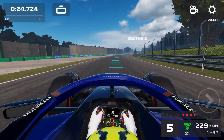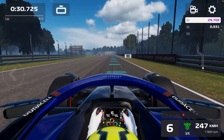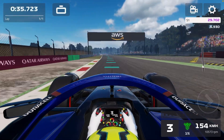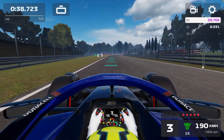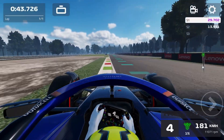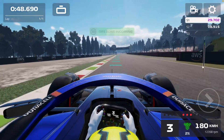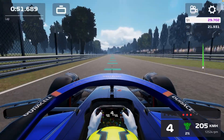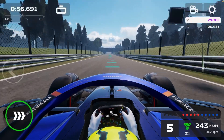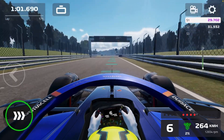I know where to go through — the outside of the first corner. Then we might get a purple sector. I just told you guys the Williams car is really good in the second sector which has chicanes. I got onto the grass, meaning our result might be bad, but we'll see if I can make it up as sector two ends.